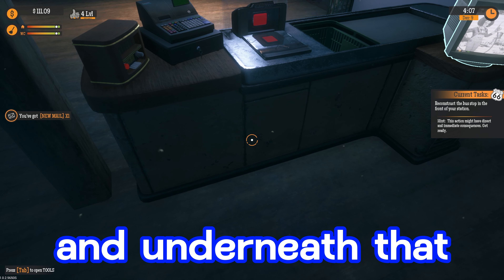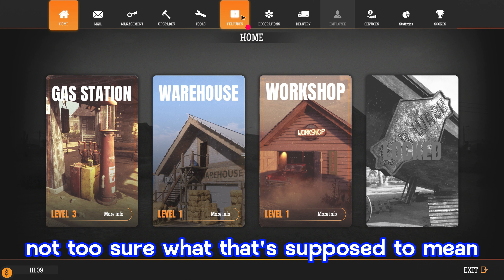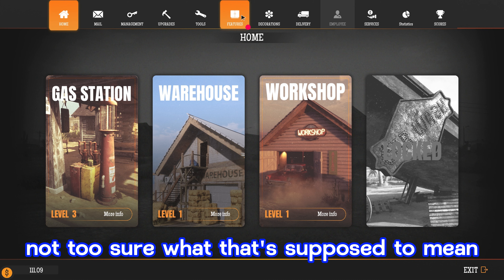Since the gas station is closed right now, we're going to walk out front to the sign, flip this on, and we're open for business now. Back at the computer, the current task says reconstruct the bus stop in front of your station. The hint says this action might have direct and immediate consequences — get ready. Not too sure what that's supposed to mean, sounds a little unsettling, but I guess we'll figure that out. The bus stop costs $300 and we're currently at $111, so let's wait for people to come in and make some money so we can buy the bus stop and continue on.